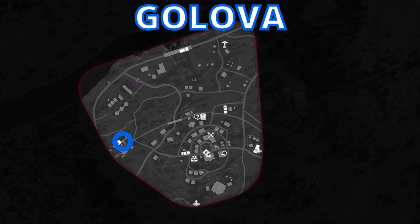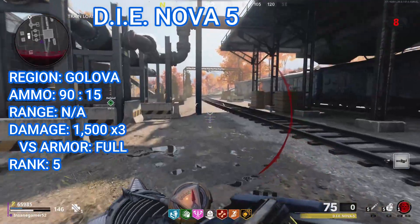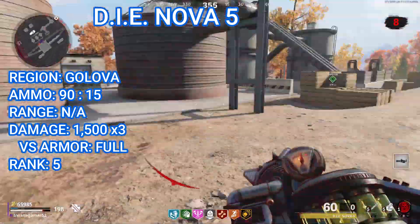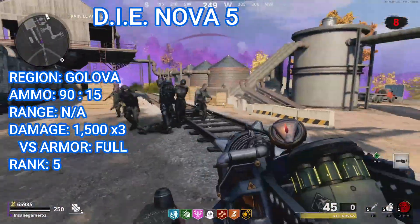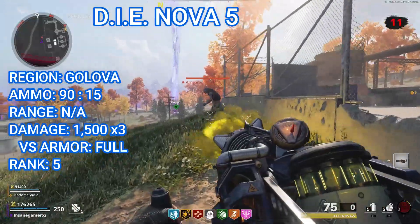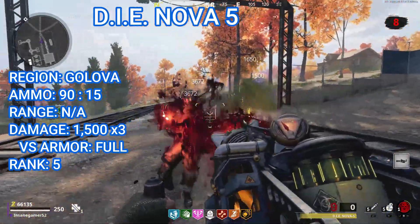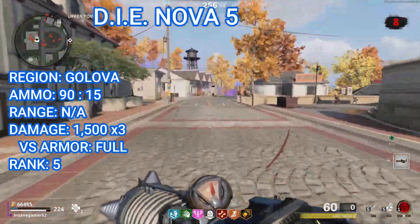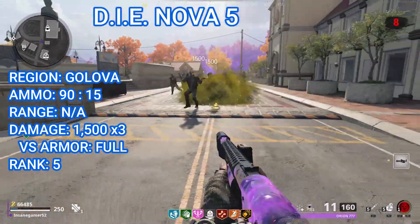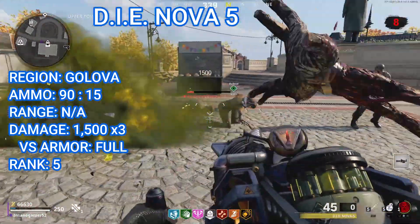The first elemental upgrade is the D.I.E. Nova 5, which can be found on Golova. This crate is on the center left side of the map in the train loading area. Climb on top of this large silo and you'll see the crate right on top. Interact with it while holding any version of the D.I.E. Machine to equip the toxic upgrade, the D.I.E. Nova 5. This version has a maximum ammo capacity of 90 and uses 15 ammo per shot to fire a cloud of toxic gas. The gas deals 1,500 damage three times a second to every zombie that walks through it and also slows them down. It doesn't deal any bonus damage to Mimics and Tempests. Apparently they nerfed it since the last time I used it — the gas now has a much smaller area of effect and spreads out a lot slower too. With this nerf, I would consider the D.I.E. Nova 5 the worst of the five versions — it has awful damage per second and mediocre crowd control, so it doesn't really excel at anything.